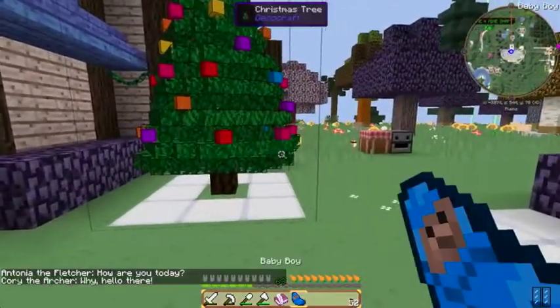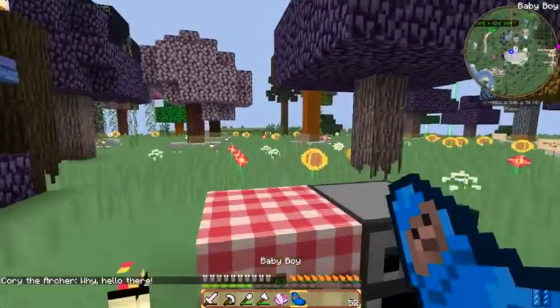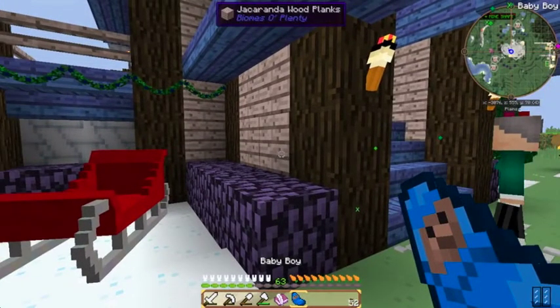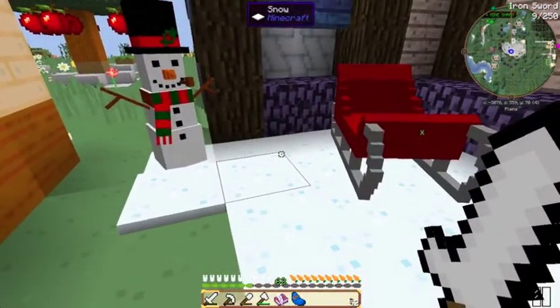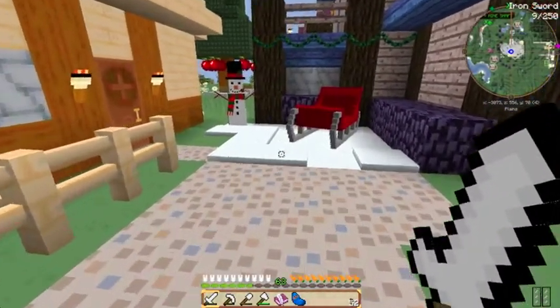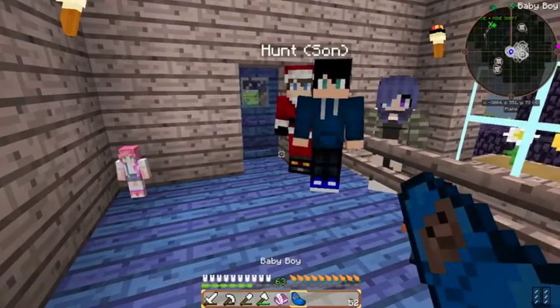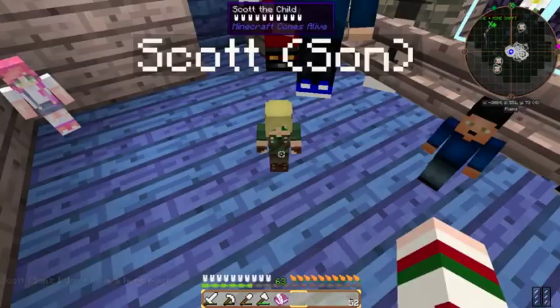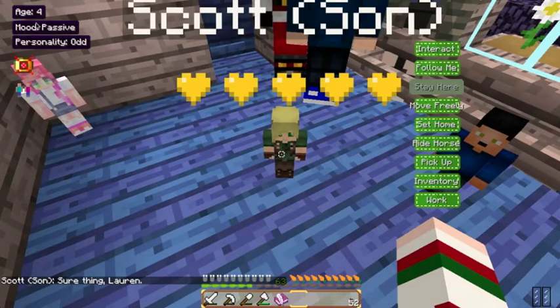We just have to wait for little baby Scott to grow up, and then we're gonna end the episode. In the next episode, we're gonna say goodbye to Jackson. Baby Scott is finally ready to grow up. But before I age him up, I wanted to show you guys - while I was waiting, I found some snow, and I decided to put it underneath the sleigh and the snowman, because I think it made it blend in way more and gives it a way more Christmassy look. Okay, let's age up baby Scott. We're gonna set home and tell him to stay here. He is four years old, his mood is passive, and his personality is odd.